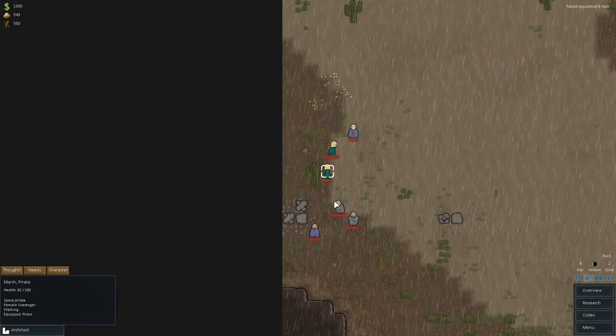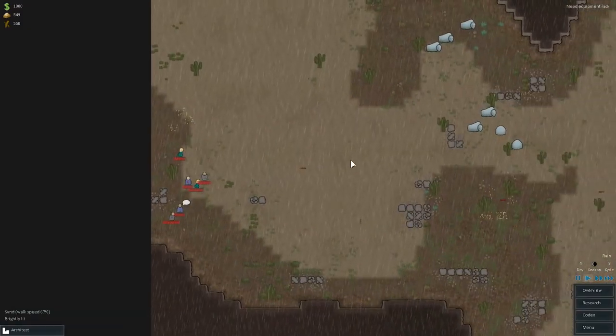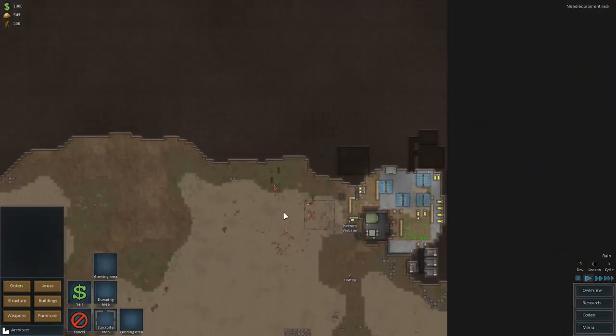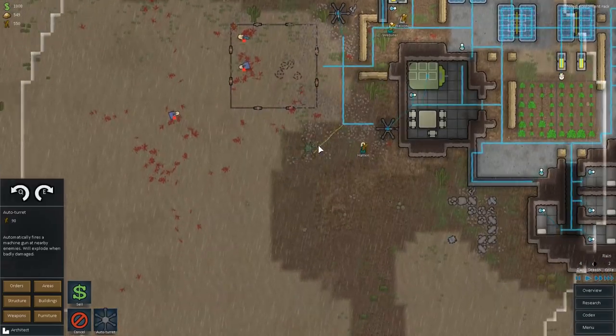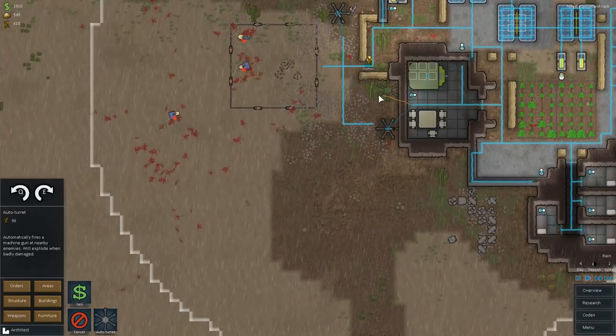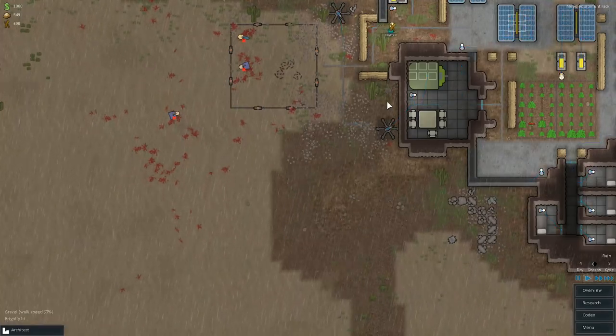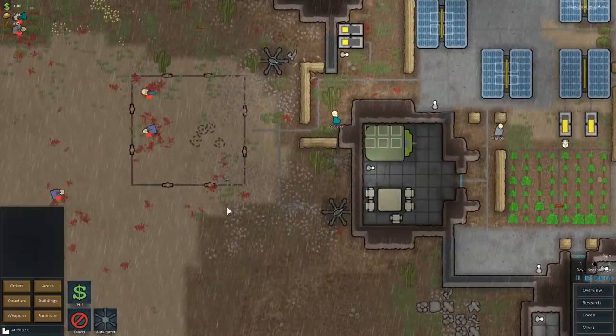What are they bringing now? Still a lot of pistols. We have some different weapons here — some Lee Enfield rifles, and some guy with a pump shotgun. In that case, we have tons of metal now, so let's beef up our turret array. I'll put two turrets on the side here, and hopefully our guys will build it before anything major happens.